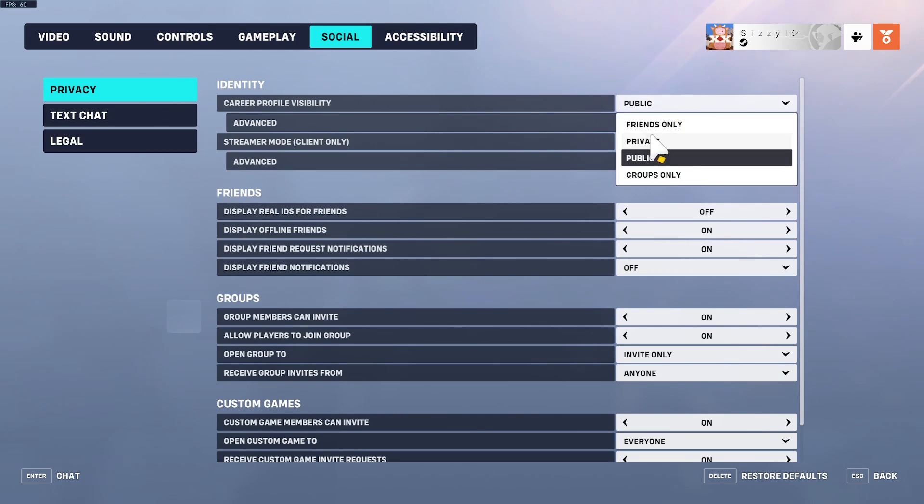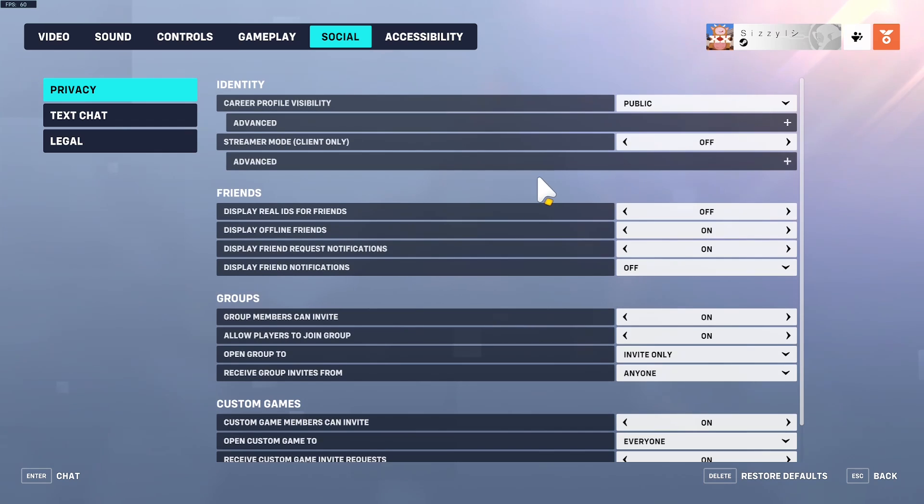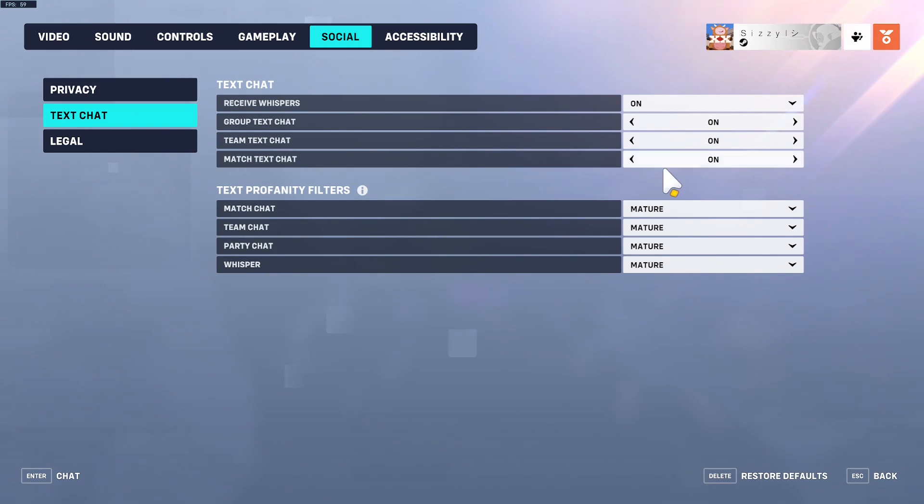Under social, I set my career profile to public. For text chat, I have everything set to mature — but if you don't like that, there's a 'friendly' option that'll block out everything.